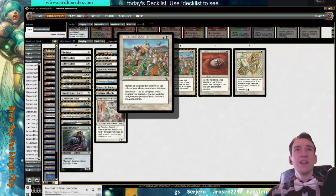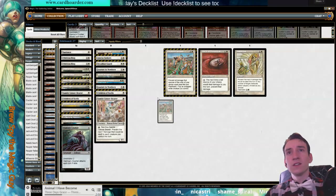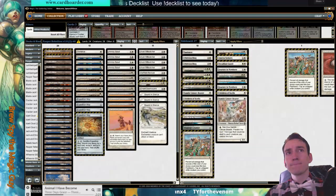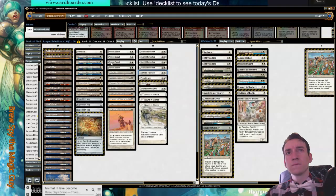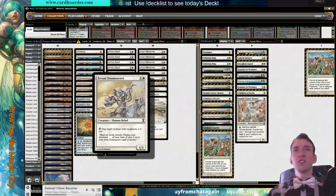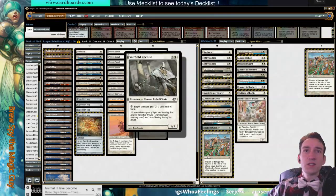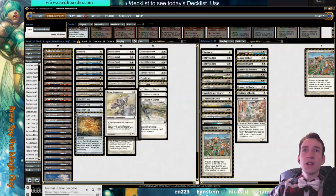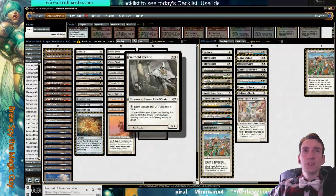In the weenie — prevent all damage that sources the color of your choice, reveal, and it has flashback. That seems sweet. I'd like to pick and choose between Doomsayers and the other. This one's the pinger that has applications; this one's the target creature gets minus two minus zero, whereas Doomsayers taps down small toughness. They have different applications, different board states they're useful for.